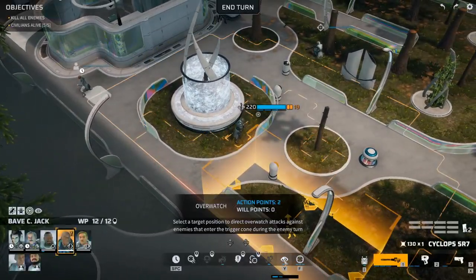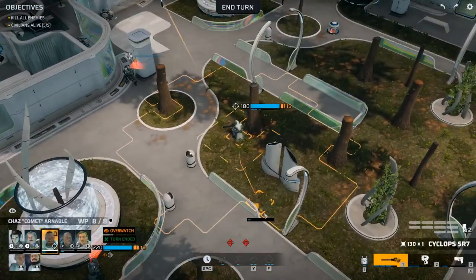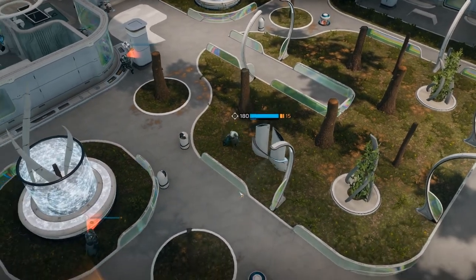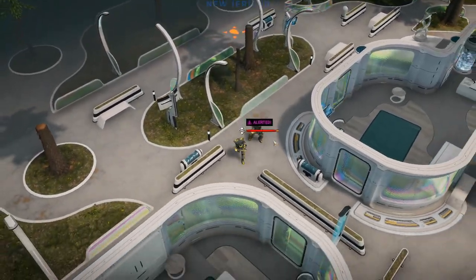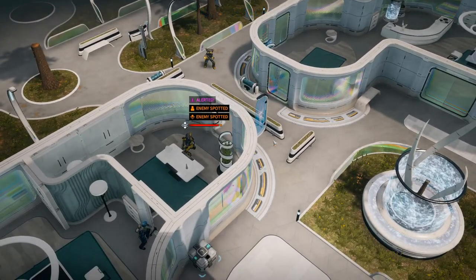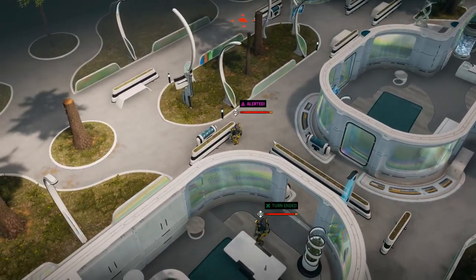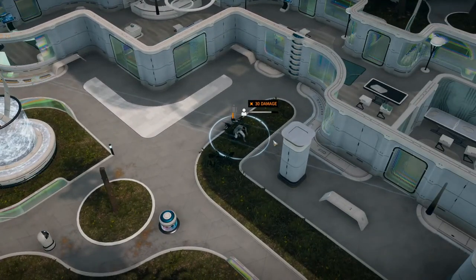Let's head over here and overwatch in this direction. Get back here and cover — that's the turn. Hostiles in sight. He could actually shoot even though he ran quite far — have some free ammo.